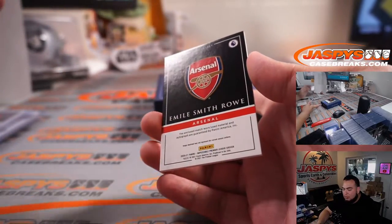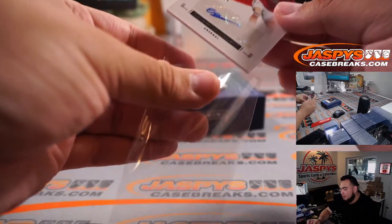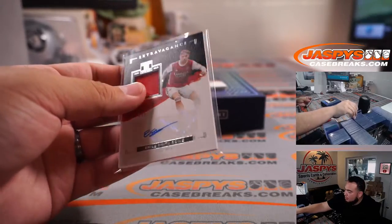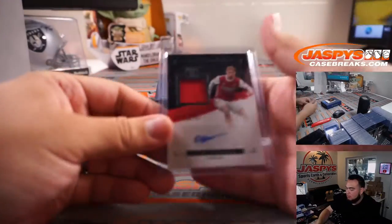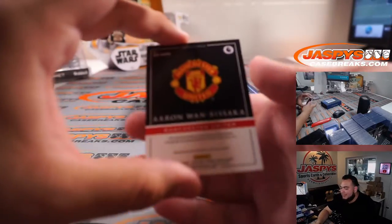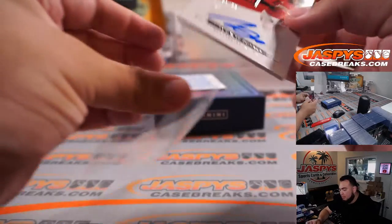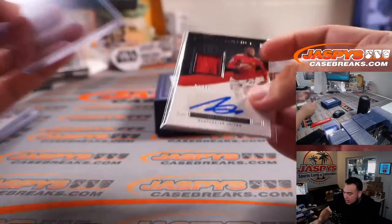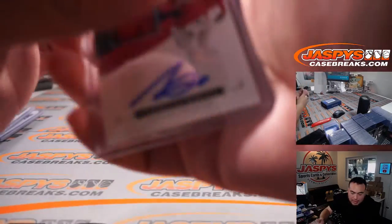Emil Smith Rowe, a little jersey autograph from Arsenal, out of 99 — Robert Ronko with Arsenal. Aaron Wan-Bissaka, little jersey autograph, Manchester United, and that is number seven out of 99 — seven's going to Will Hash.